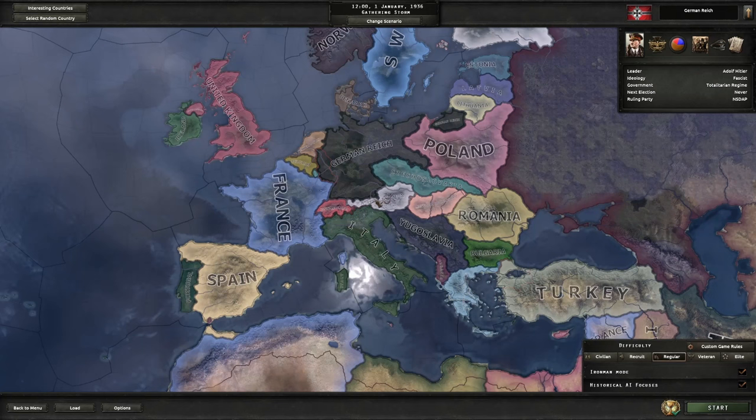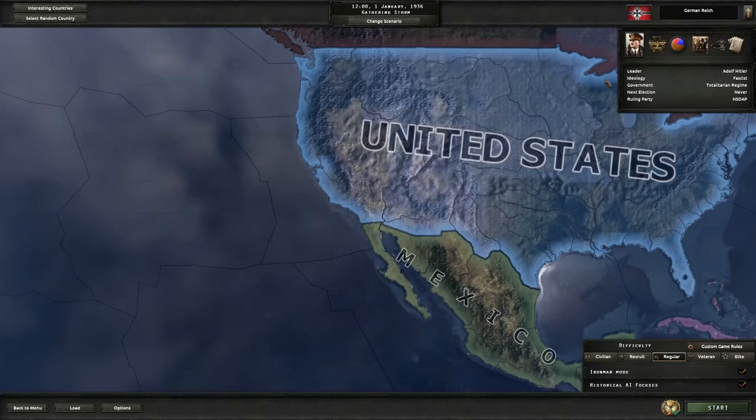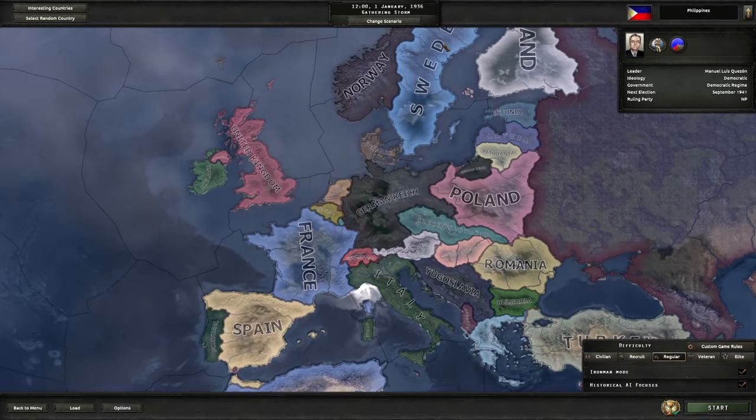Germany will then take Czechoslovakia, pop Slovakia, and attack Poland in 1939, then attack Netherlands, Belgium, France, and basically be in World War II with the United Kingdom. They will also attack the Soviets in 1941. Japan will attack China in 1937 and the Philippines in 1941, and the United States will join the war because the Philippines is actually a puppet of the United States — so the US will join the Allies in 1941.